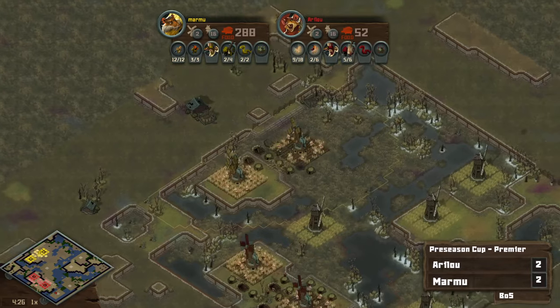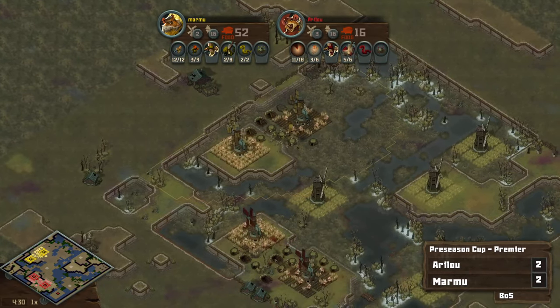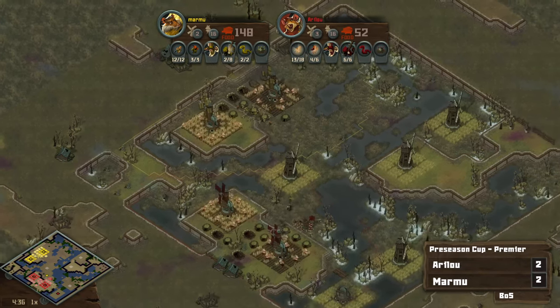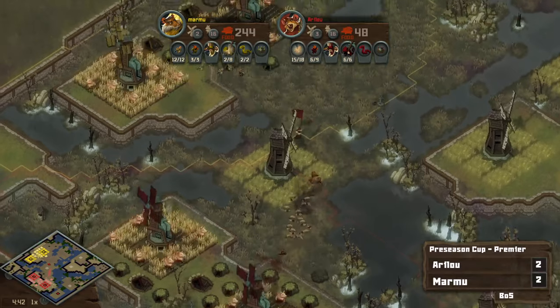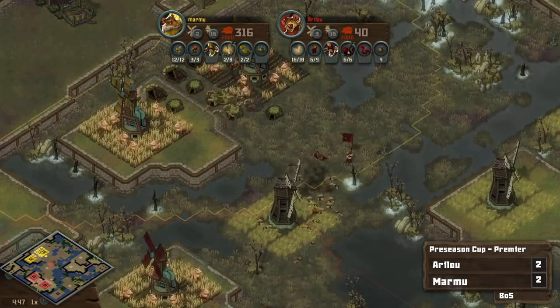Commanders are just flavor — both sides start off the exact same and both sides have access to the same unit selection. We call it building a deck: gonna pick 6 units out of 20 choices, you can do it any way you want.